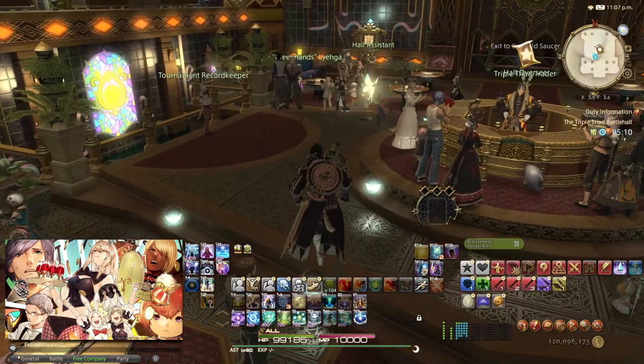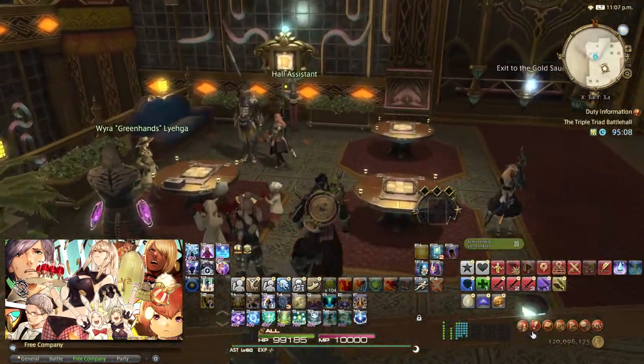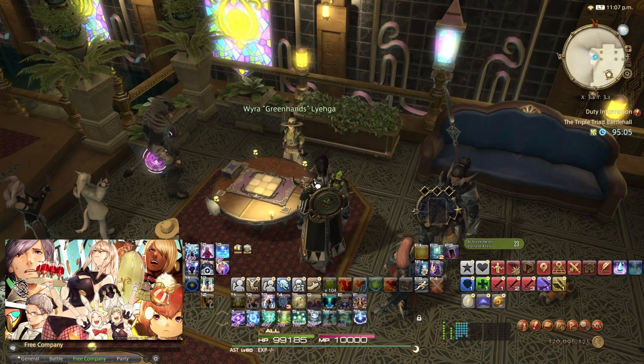Lastly, I'll talk more on the challenge logs. For Triple Triad challenge logs, open the Duty Finder and queue into the Battle Hall. Once you are in, look for the cat girl NPC and duel her until you have all of the Triple Triad challenge logs done.